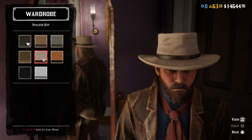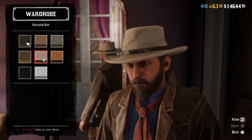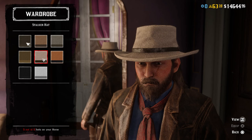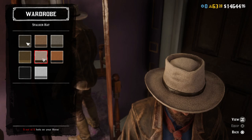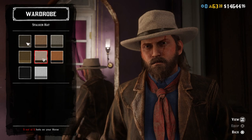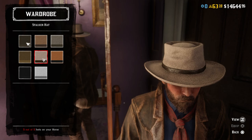For the hat, I went with this beige version of the Stalker hat. It's not perfect because the top of his hat in the movie is a little taller and more rounded, and the band around the bottom isn't black — it's a slightly darker shade of tan or very light brown. But it's the closest I could get. I tried a Cayuga hat, a Drifter hat, and a whole bunch of others, but I think this one looks the best and closest to what he wears in the movie.